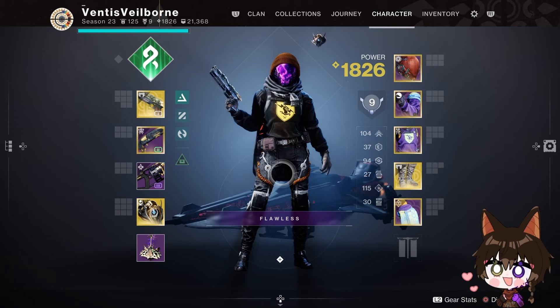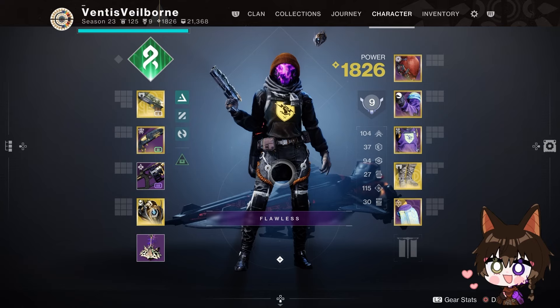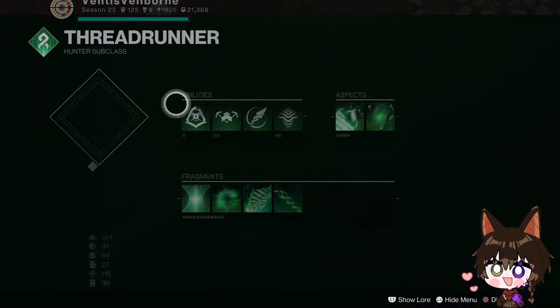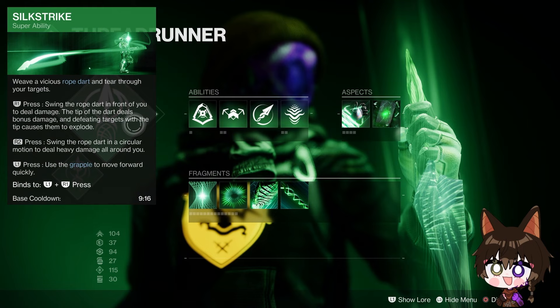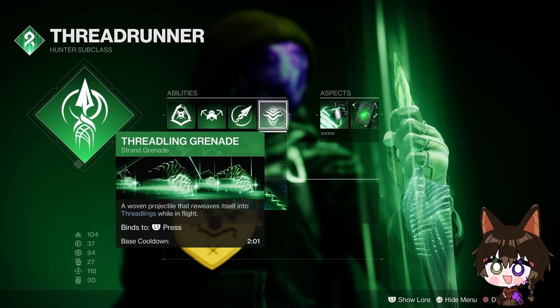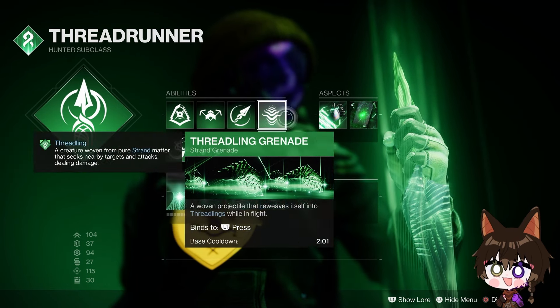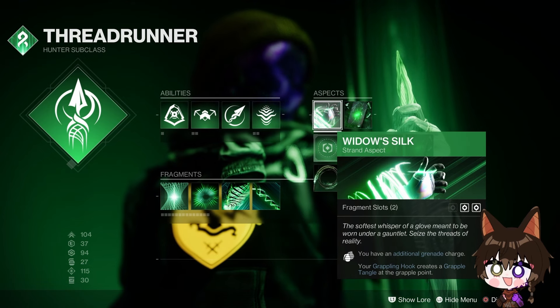With an idea that Tiger had, it really cooked up something enjoyable. Let's jump into the subclass: Threadrunner Hunter. We have the super Silkstrike, with the abilities Marksman's Dodge, Strafe Jump, Threaded Spike, and Threadling Grenades — which will go into the aspects we have.